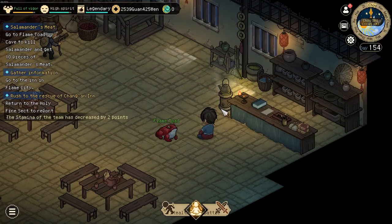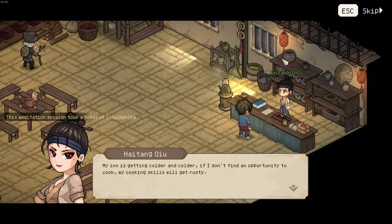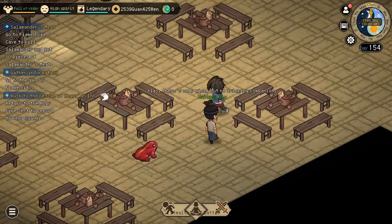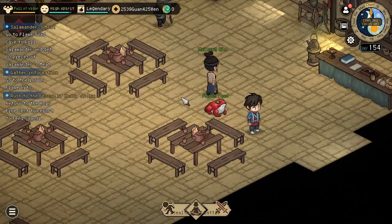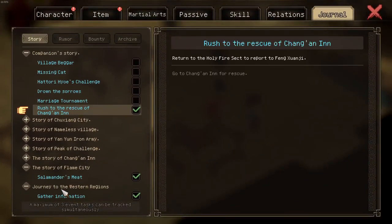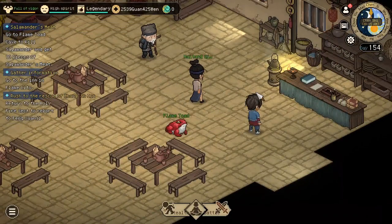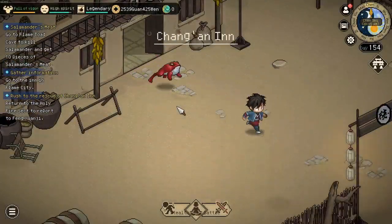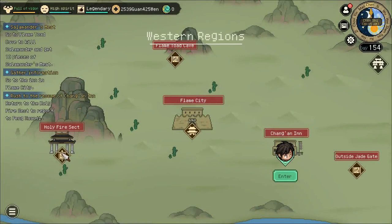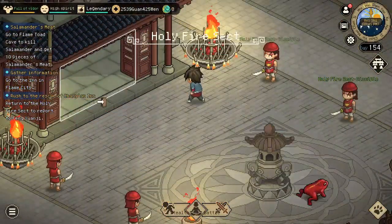Since we are already here we can also complete the quest and obtain the quest to kill the envoy. Somewhere in our journal, under deep hatred, there's a quest to kill someone and venture that hatred.